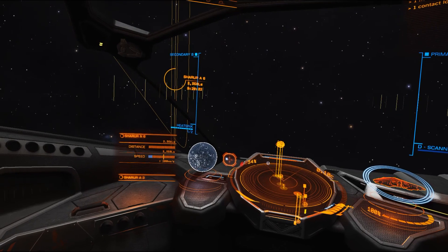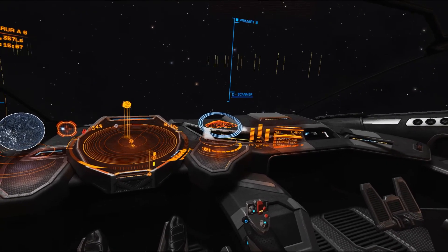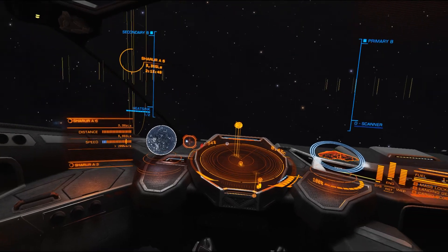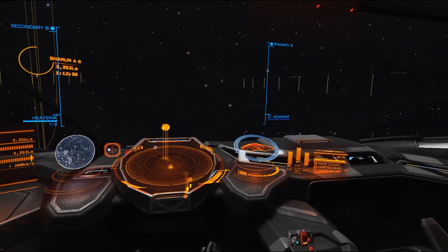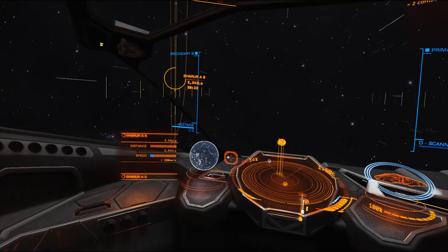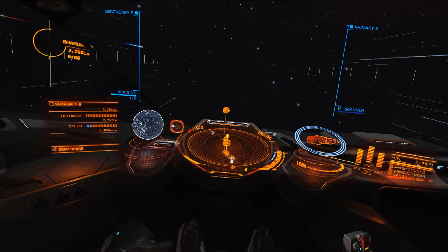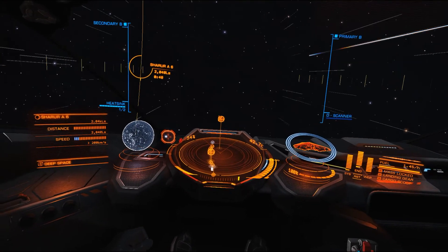So we're going to shore A6. I believe this is the last planet for us in this set of systems, underneath the Pilot Federation — which was the first system you came into when you started playing the game. Now we're up to 42 times the speed of light.